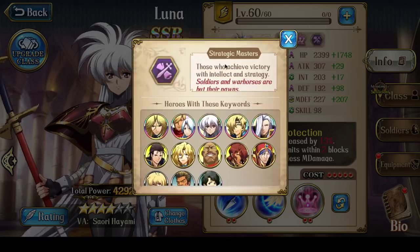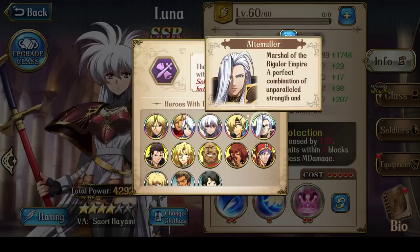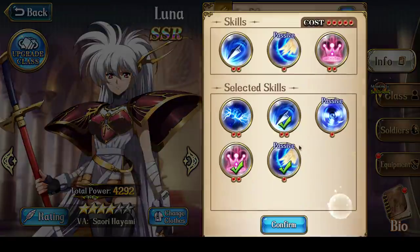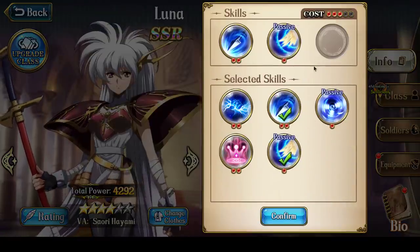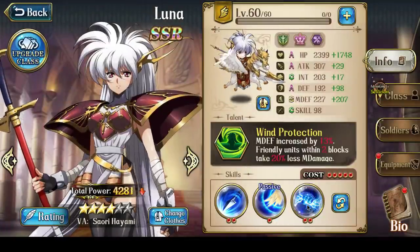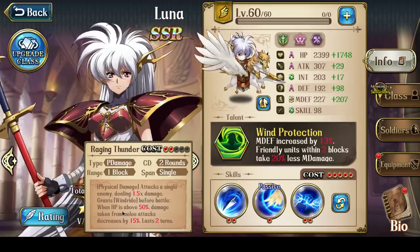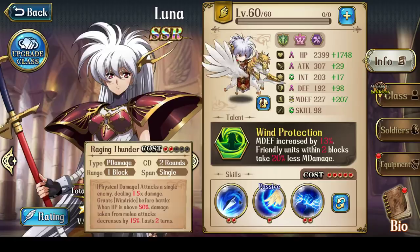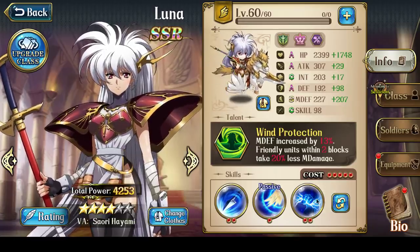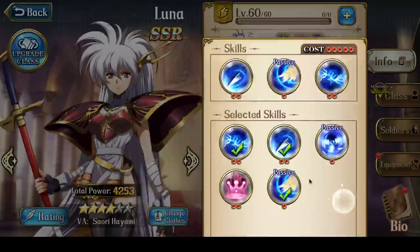If she's playing Strategic Masters, you will have Ultimauler as the faction buffer, and in that case you definitely won't bring the faction buff. Instead of the faction buff, what you'll probably bring is Raging Thunder, so that she has an attack skill. She'll do 1.5 times damage, take reduced damage from melee attacks, and then have a potential reactivation of a second attack with Gale. So this would be a Pegasus Knight version of Luna.